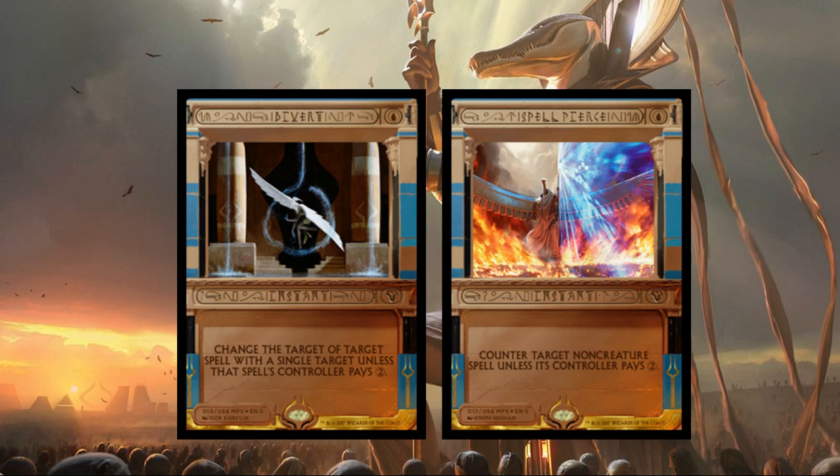Divert is one blue, an instant — change the target of target spell with a single target unless that spell's controller pays two. So you'll notice a lot of counter magic and a lot of bounce in blue with these sets. Spell Pierce is the next card — one blue instant, counter target non-creature spell unless its controller pays two colorless mana. Another great counter spell, great for those early on-the-play counter magic situations.